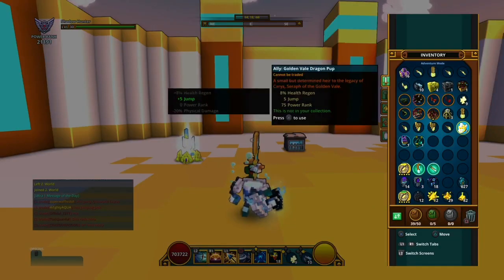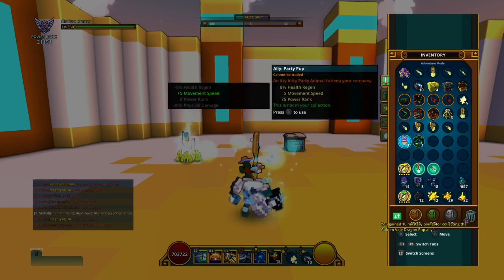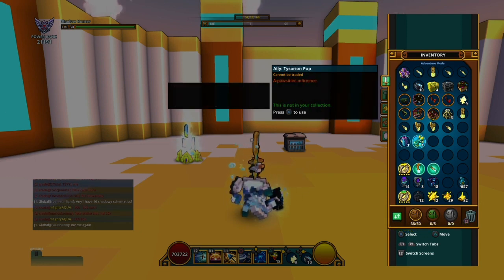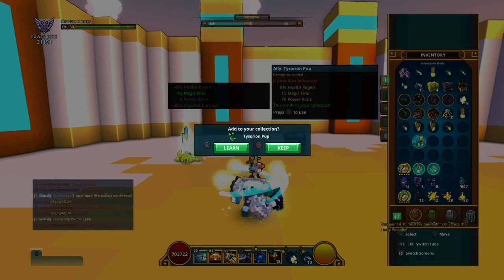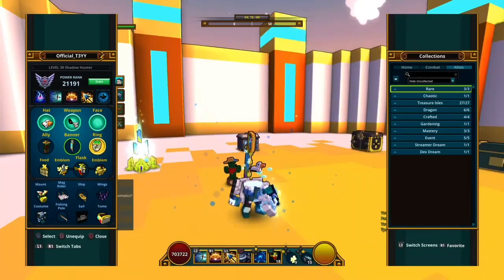I need to equip them to use them. This one gives 8% haste, 5 jump, and 75 power rating, plus 10 mastery points. This one gives 8% haste, 5 movement speed — same stats. And this one gives magic find. I'll give them a surprise to see how they look.